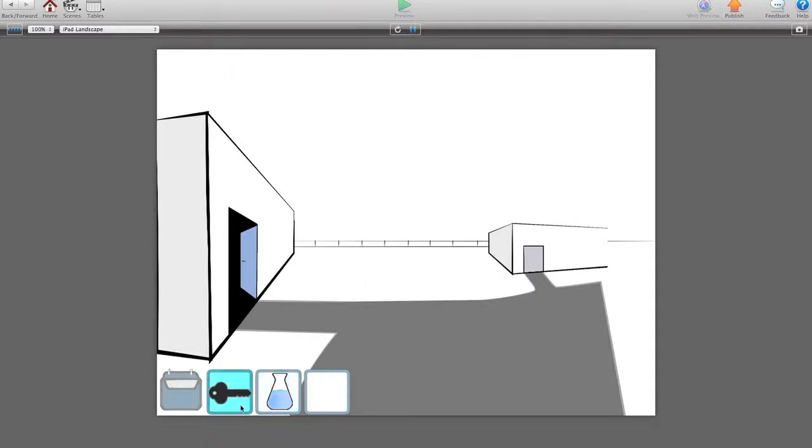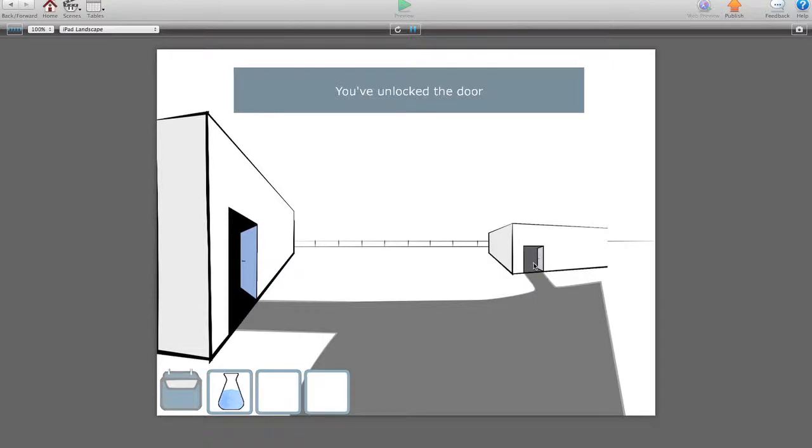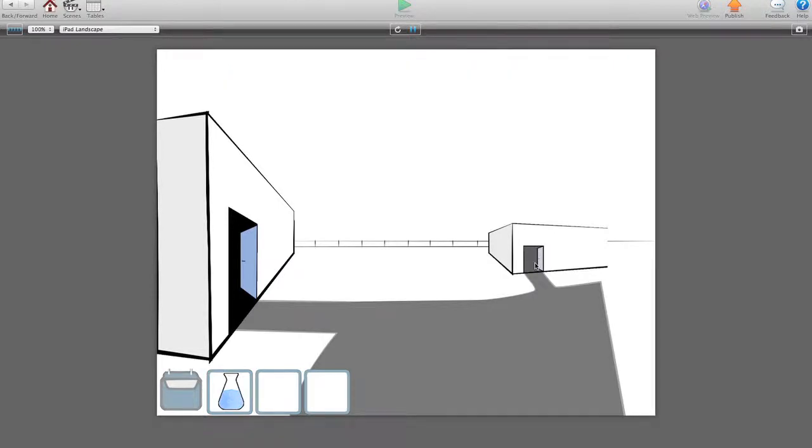And they're here. You can't highlight a box if there's nothing in it. If you click on the same box twice it unhighlights, or you can switch between items. Let's choose the key and click over here — you've unlocked the door. Door's opened. Again, that state's been saved to a table.